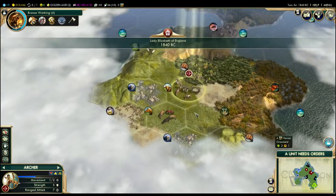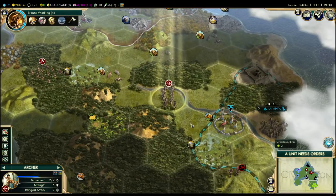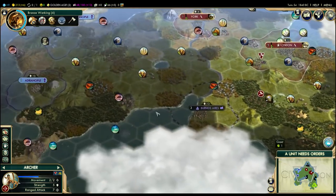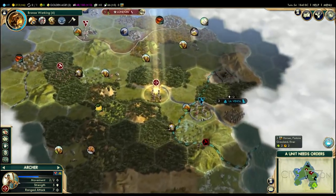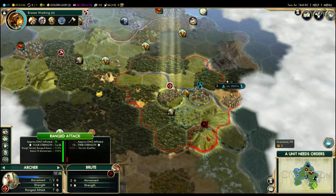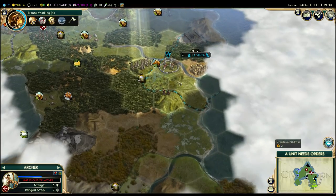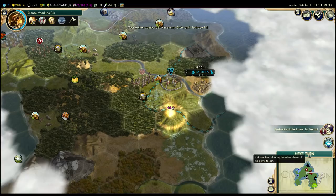Here's our scout archer — that's super fast moving. What a great spot for a city, though so far away. I suspect Byzantium will probably claim that first, which makes me a bit sad because it is so good. Let's go and take the kill on this brute over here — it might impress La Venta, but also because we have the Honor opener, we'll get some extra culture from that, which is quite nice.